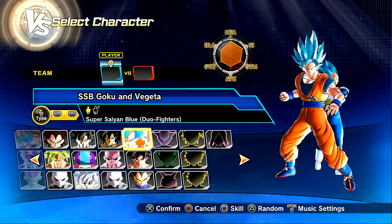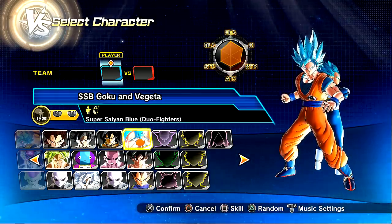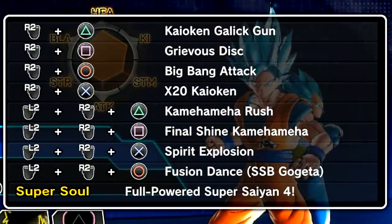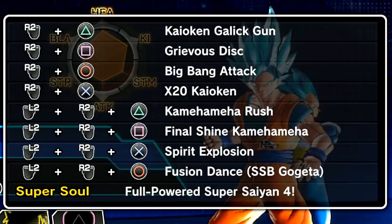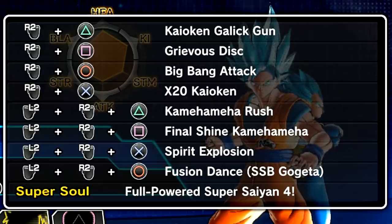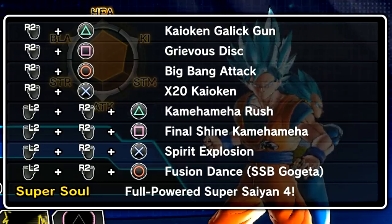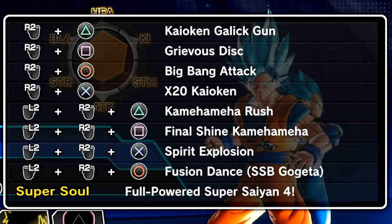First and foremost, go check out my boy Matt down below for the legacy he left behind with these amazing mods. Please go check him out and support the modding community. He doesn't make mods anymore, but he's a great friend of mine. For the skill set and moveset, we've got a Kaioken Gallic Gun, the Grievous Disc — a giant better version of Destructo Disc — and the Big Bang Attack, which utilizes the duo. Times 20 Kaioken because it's going to look badass.